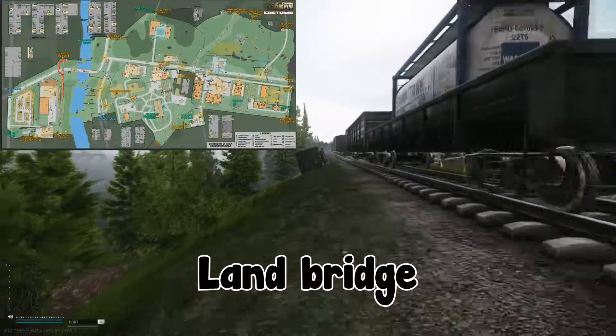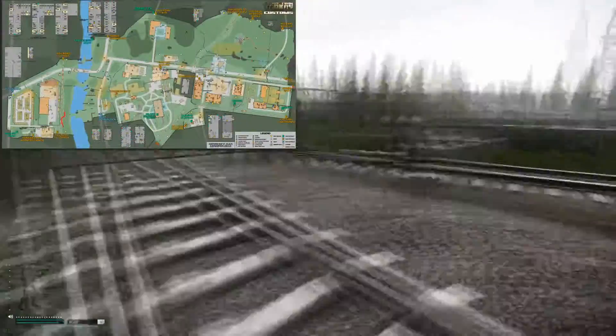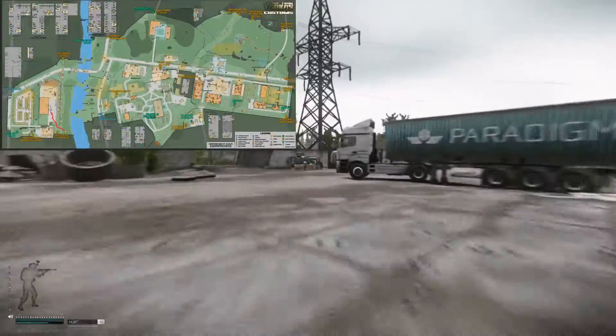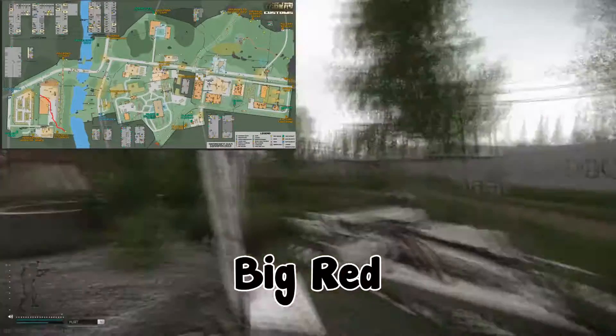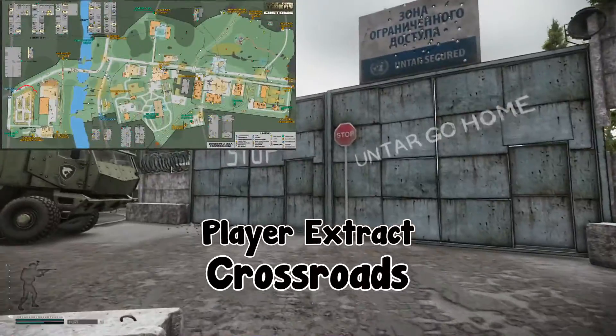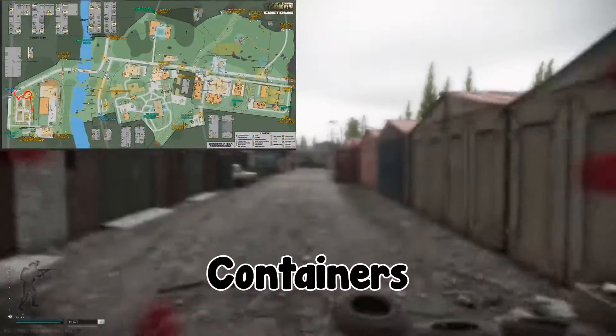Going along the train tracks, you'll see a couple buildings — that big red one is called big red. Looking back, you can see rough roadblock and the land bridges to orient yourself. Following the river and then the train tracks, we're back to another scav extract known as railroad to tarkov, a pretty nice extract for your scavs. Heading through, we have some blue indicator buildings and we're inside big red — this is another PMC spawn. Heading back out through big red into yet another PMC spawn.